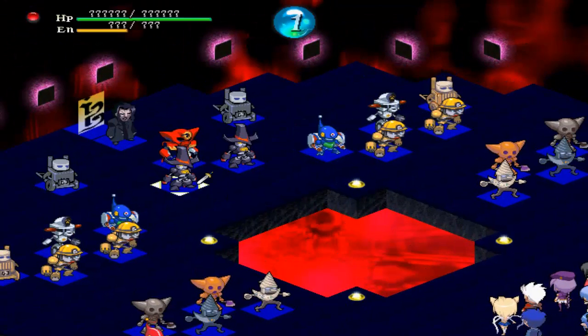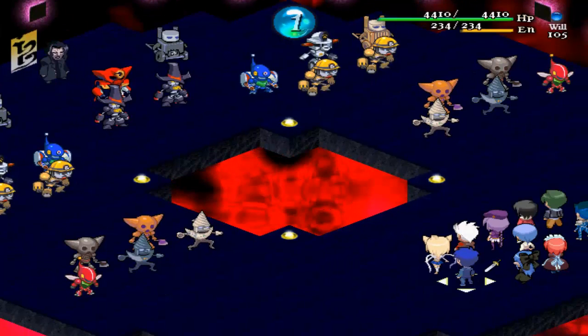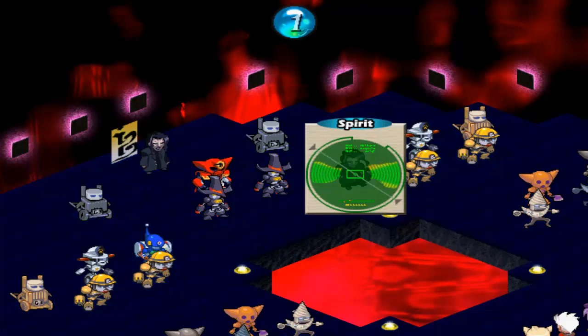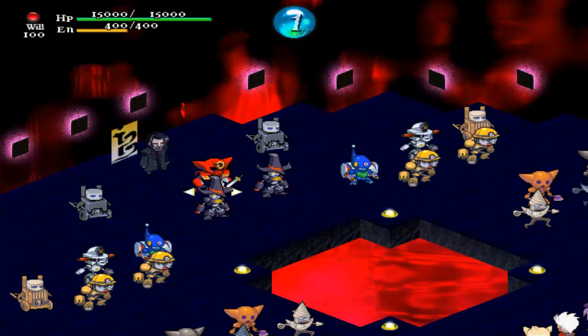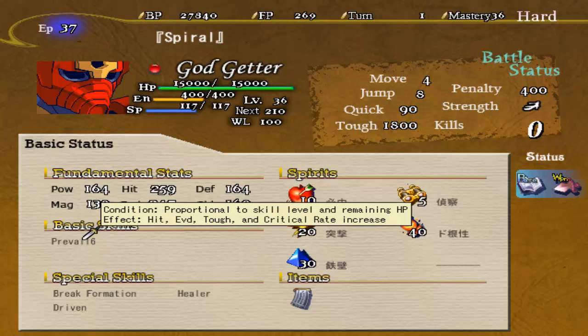We have Aria, and it looks like a new Getter unit right here. So we'll scan the Getter, and then we'll scan Aria just to kind of get an idea of what we're dealing with. God Getter! God Getter has Prevail level 6.